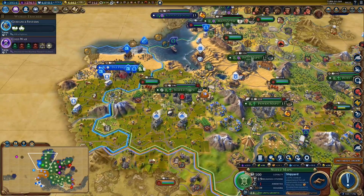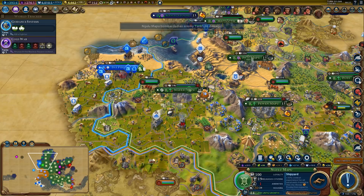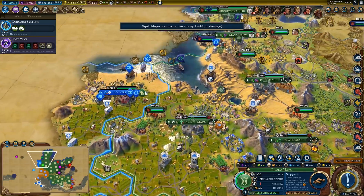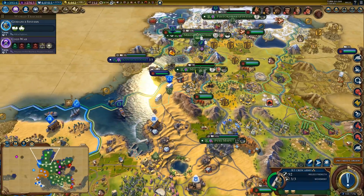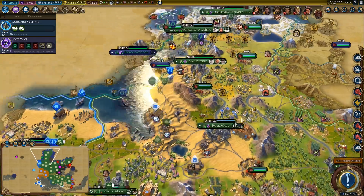All units when they eliminate a unit heal up for 20 — that one is nice, let's get that one. Wait — we are at war with Scotland and he's sending some tanks. Fine, we have more than enough units in the area, just send them over. Come on, no slacking — there's work to do.